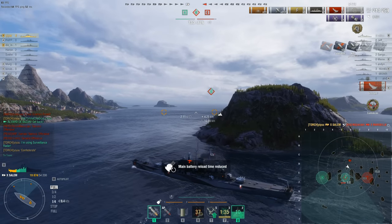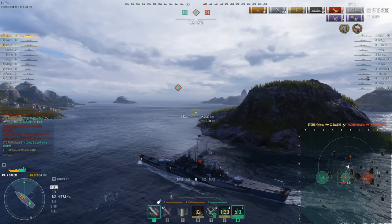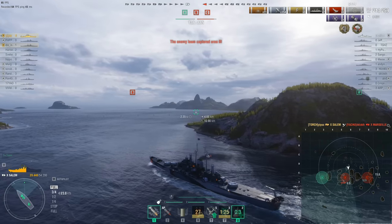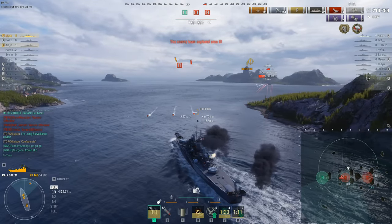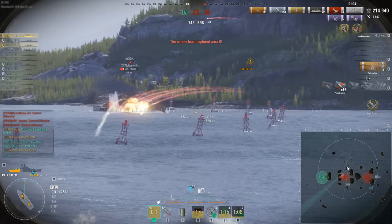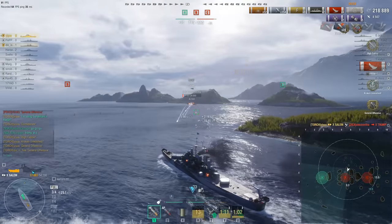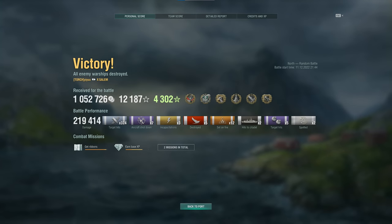Yi Yu kills the Marseille. The Tromp is just around the corner — can he take the hint and run away to take the win, or is he going to go for it? He may have been trying to run away, but Yi Yu takes the torpedo hit — the super heal kicks in. The Tromp was running in the wrong direction. That's the Kraken Unleashed and the most unlikely win imaginable for Yi Yu in the USS Salem.